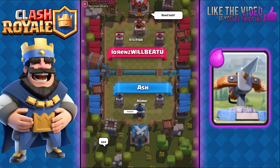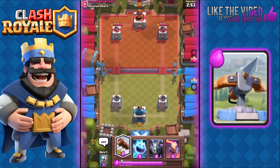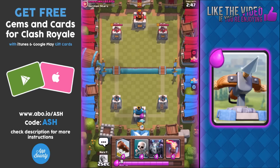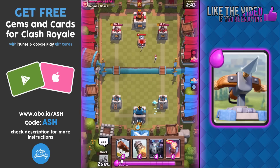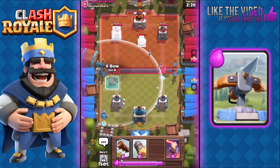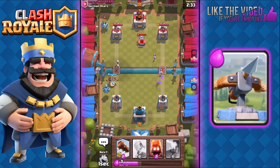Okay, first battle against Lorenz. We have Log, Ice Spirit, Mega Minion, and Inferno Tower. We're gonna play our Ice Spirit back and cycle, then use Skeletons. He played his Tombstone, so I'm gonna play my Mega Minion at the back and ready my Expo on the left — that way I can take out that Tombstone and also support the Expo with the incoming Mega Minion.